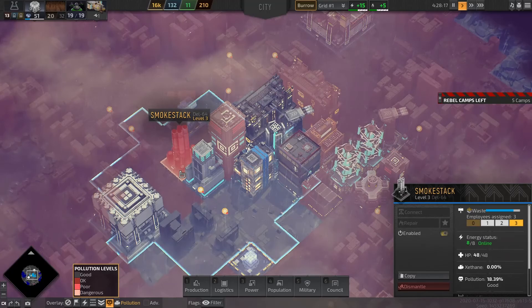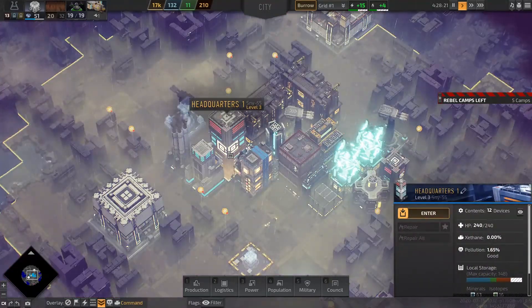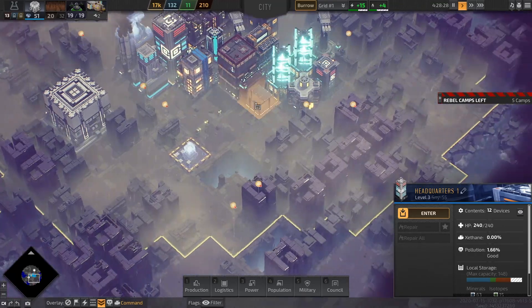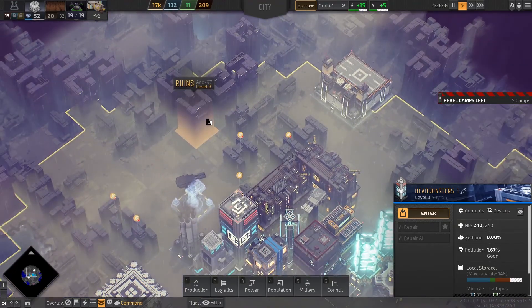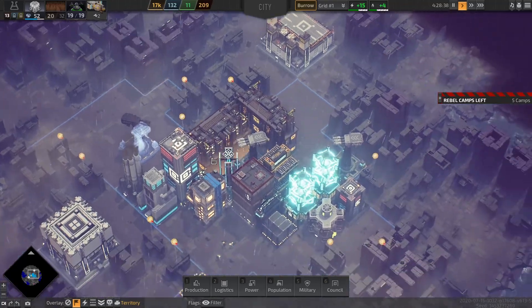The smokestack is working — perfect. What about the headquarters? Can I upgrade it? No, this is the highest upgrade I have. So now I need to solve the energy problem and the fuel problem.